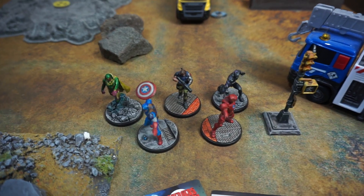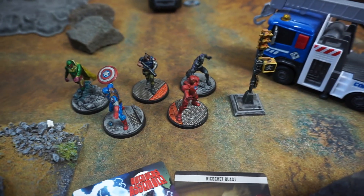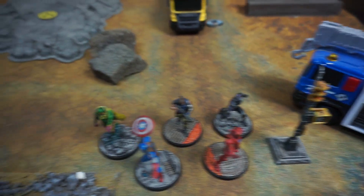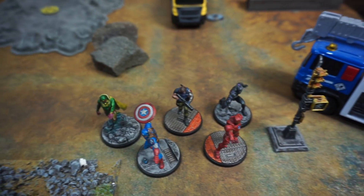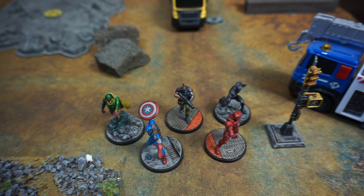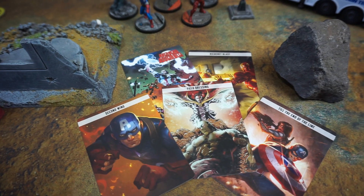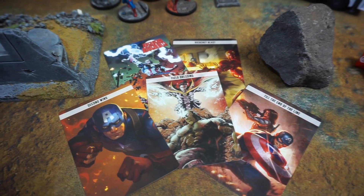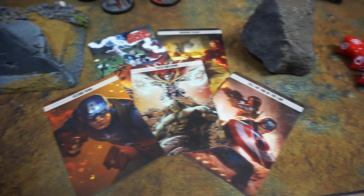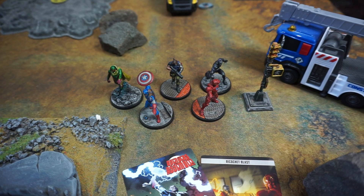Here are our Avengers: Captain America, Iron Man, Black Panther, and then two new additions — Vision, who is just an Avenger by default, and Winter Soldier, who for affiliation purposes counts as whatever you need. So all Avengers affiliated technically. Their tactics cards are Avengers Assemble, Ricochet Blast, Field Dressing — which is new from the Vision/Winter Soldier box — End of the Line, and Second Wind.